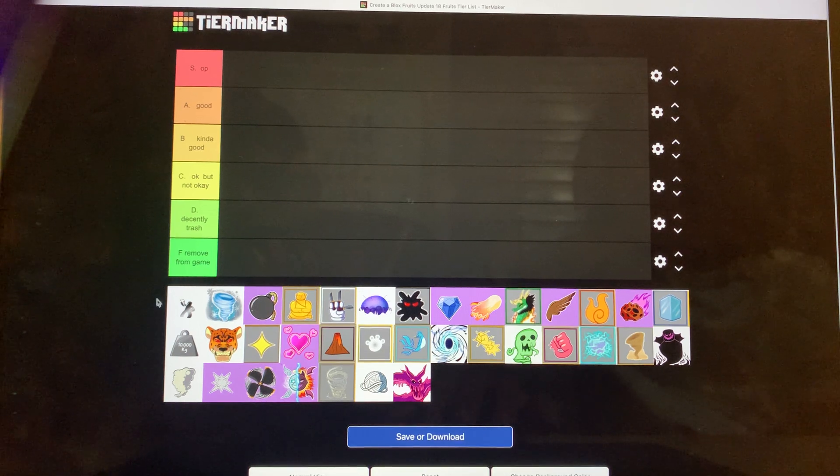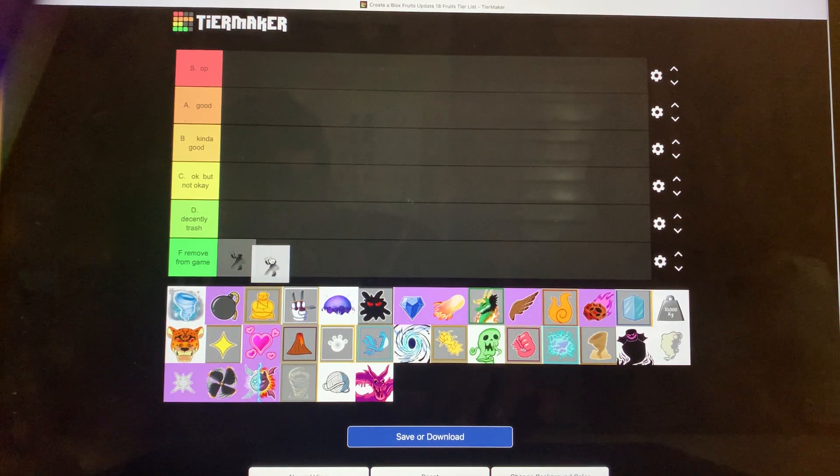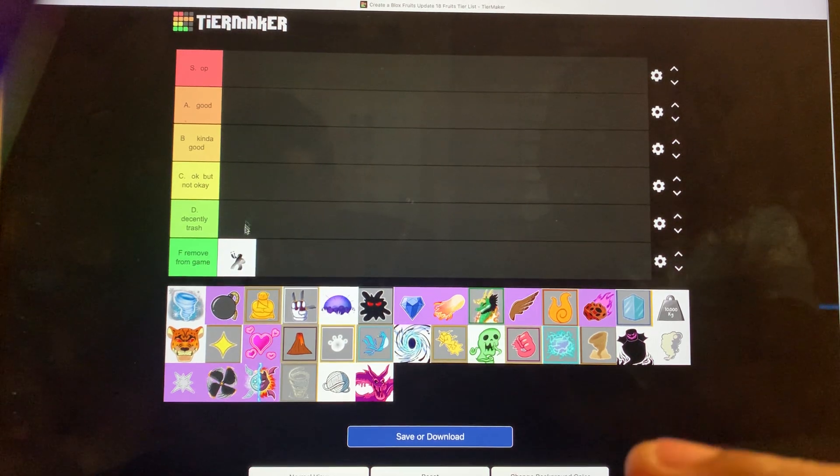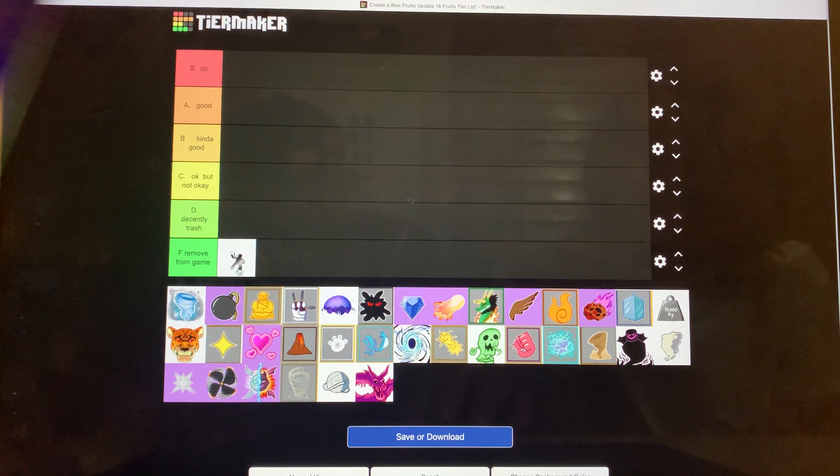The first fruit is pretty trash — everyone knows it's Barrier. Barrier is kind of trash. For fruit values it's definitely an F because nobody wants Barrier. Nobody wants Barrier; it's decently trash. For grinding, it's F — no one uses it for grinding. For PvP, F — I don't really see anyone using it.